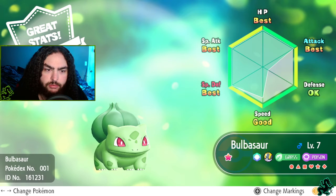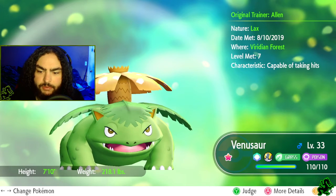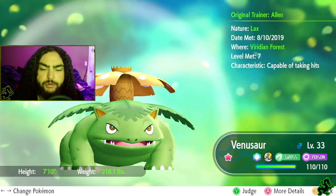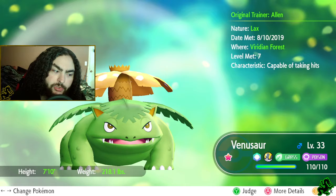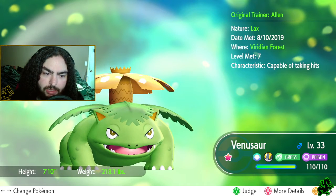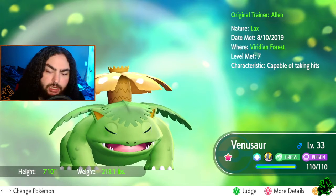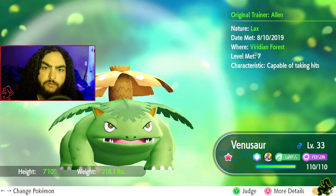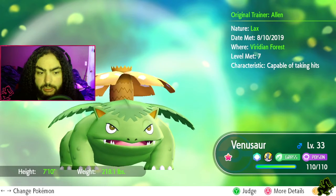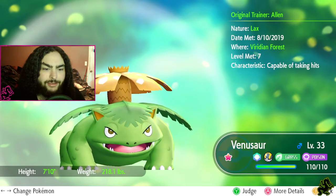Next up - what do you know, we have a Venusaur. I don't have an Ivysaur because I was searching for a third shiny Bulbasaur and I only have two. I evolved my first shiny Bulbasaur into this Venusaur. My second shiny Bulbasaur is still a Bulbasaur. What I originally planned was going for the shiny Dex, which is a huge project, but I think I have a small chunk done - it might be doable.